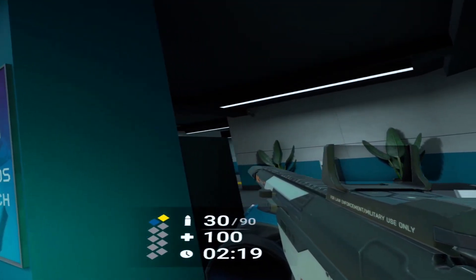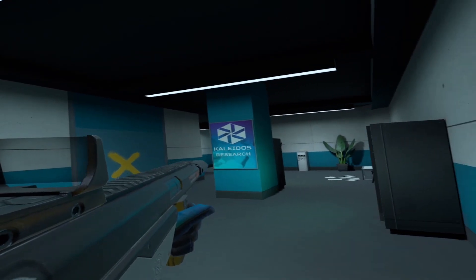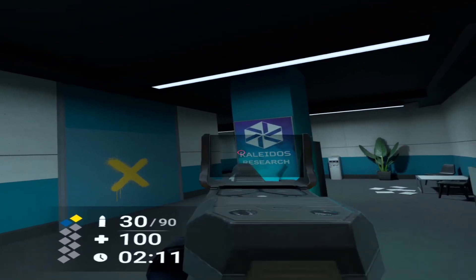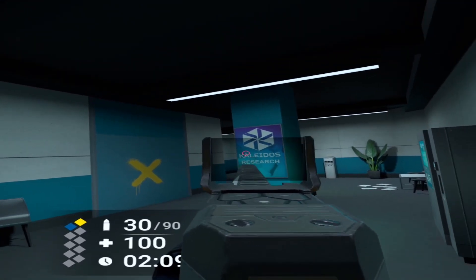If you aim with your right eye, try to always peek while moving right — and left if you're left-eye dominant. This way you'll have the least possible amount of your body exposed. If you're willing to learn how to aim with your left eye, you can do this both ways.